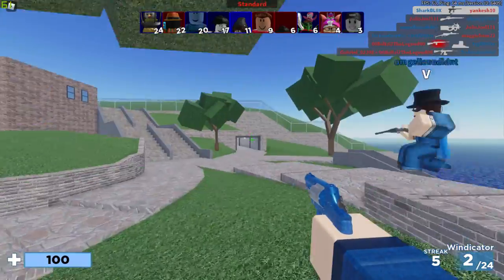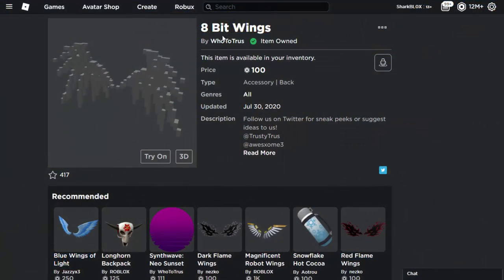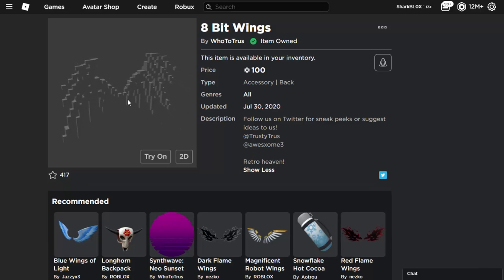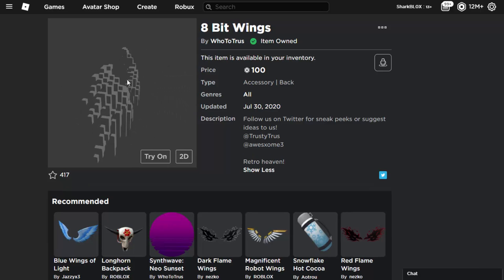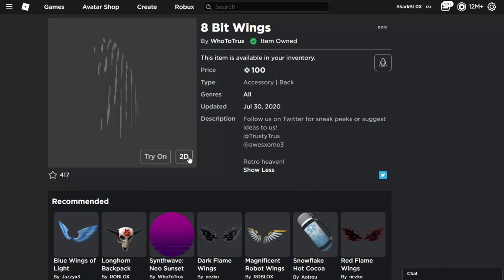We've had items do this in the past — those ninja headbands used to do this glitch. We're going to try the 8-bit wings and see what happens. I don't know why this happens, maybe we can figure it out. The item is called 8-bit wings, made by Who To Trust, it's 100 Robux, and interestingly these wings are completely gray.